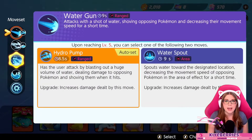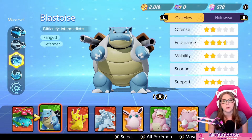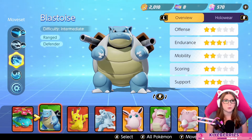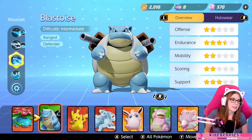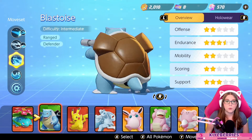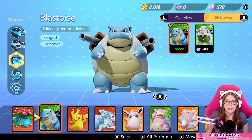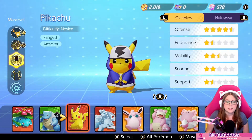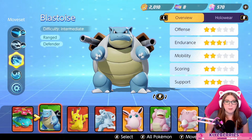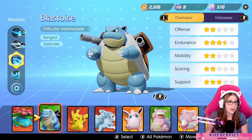I bought Blastoise with coins that I earned — I didn't have to pay for him. It depends on how many Pokémon you've unlocked, but I had 10,000 coins so I was able to purchase Blastoise with coins. I don't know what items are going to be the best for him yet, so I'm probably just going to stick some stuff I have leveled on there and go in and try him out.